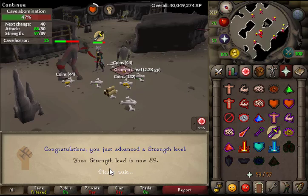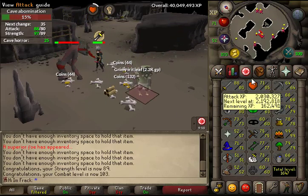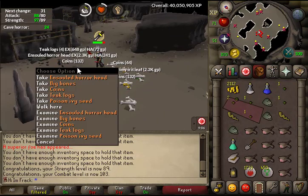Just about to hit 89 strength on this superior spawn, as well as 103 combat — that's pretty sick. Kept rolling to see if we'd get an imbued heart — nope — but 89 strength!